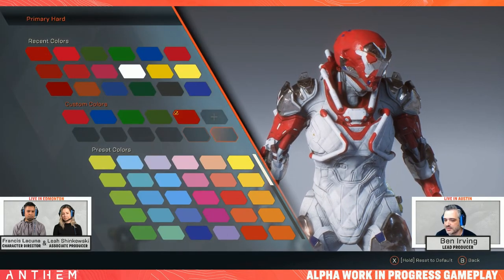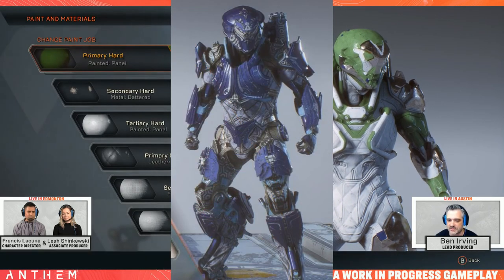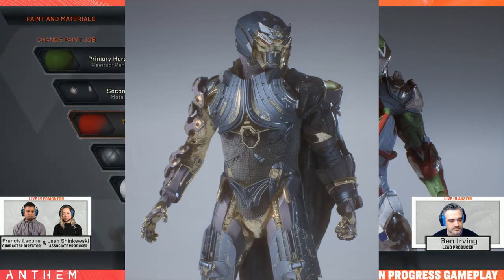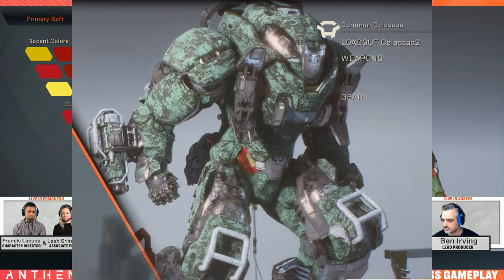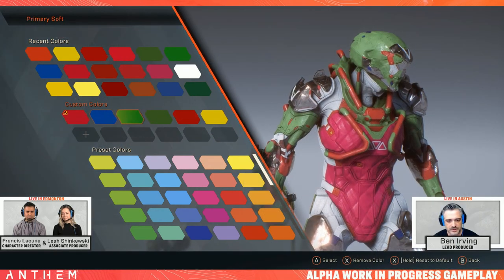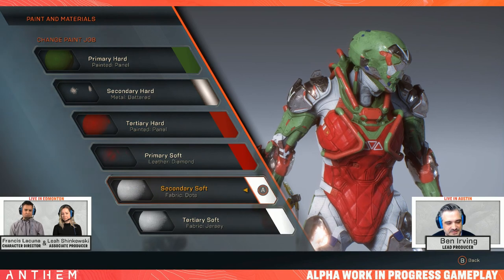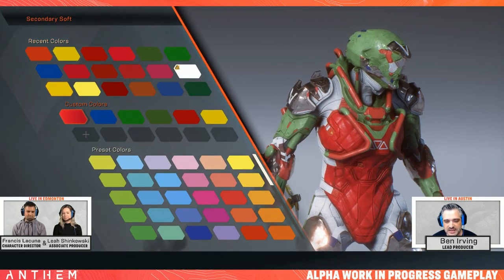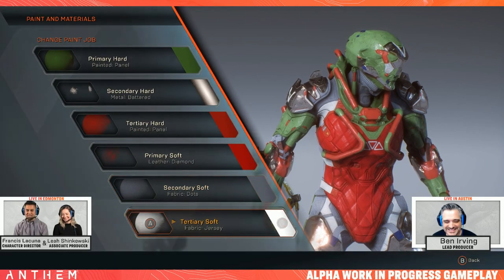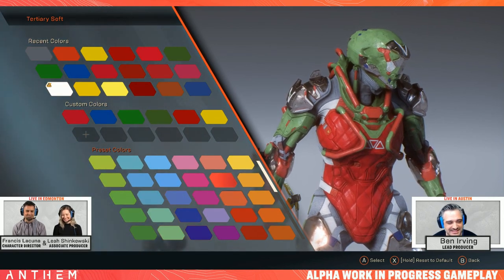During the stream they showed off a number of designs put together on the fly: the Ranger in the Legion of Dawn gear decked out in blue, the Storm Javelin in what looked like a snake armor set also in blue, and an amazing-looking Colossus in a green mottled color. The Legion of Dawn armor set from pre-ordering or purchasing the Legion of Dawn edition won't look exactly like the official artwork on the website, because an armor set is just the basis — you have the ability to fully customize the material and color of even your Legion of Dawn edition. The one thing not customizable in the build shown during the stream, but confirmed for launch, is the ability to change the coloration and material of your Helmet Visor.